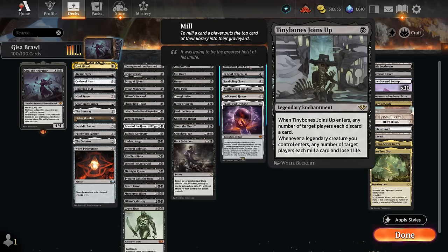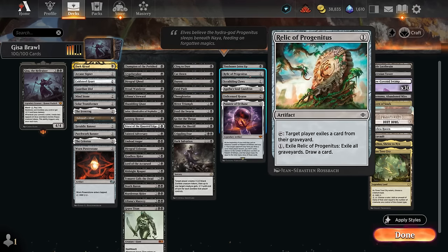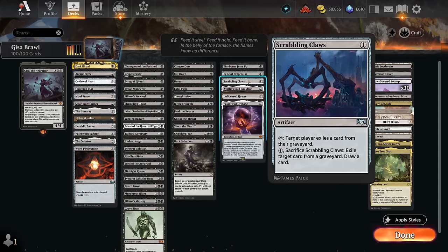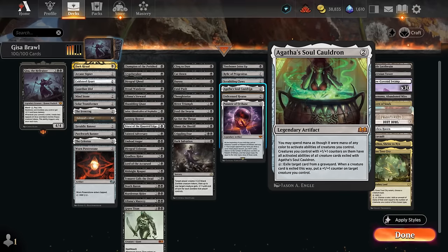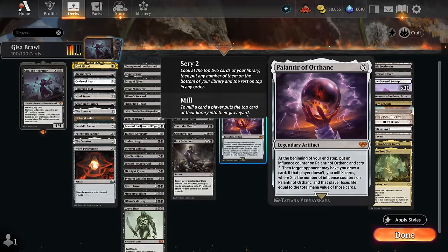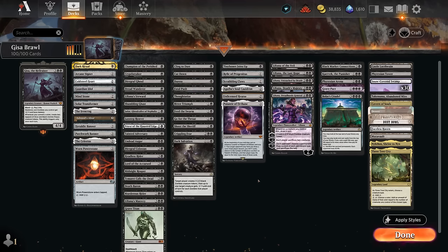For repeatable crime enablers: Tiny Bones joins up whenever a legendary creature enters and also makes the opponent discard when first played. Relic of Progenitus and Scrabbling Claws are probably the best ones because even if the opponent's graveyard is empty we're still just targeting the opponent directly, so we can still commit a crime. Whereas with Soul Cauldron and Unlicensed Hearse, the opponent does need to have cards in the graveyard first. The Palantir can also trigger each turn, potentially draining the opponent or drawing us extra cards.